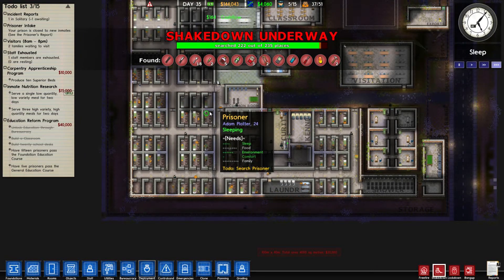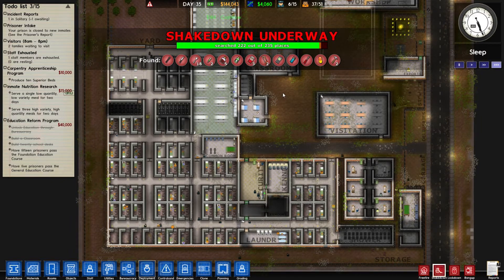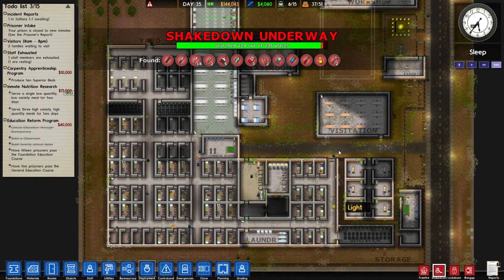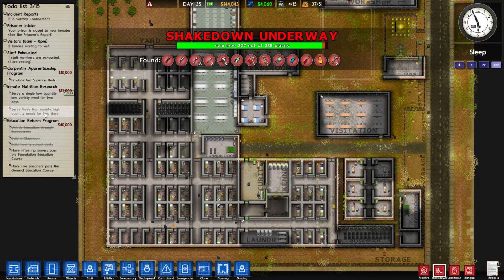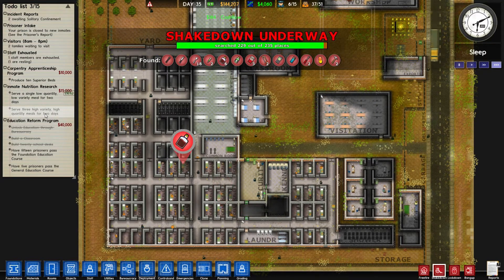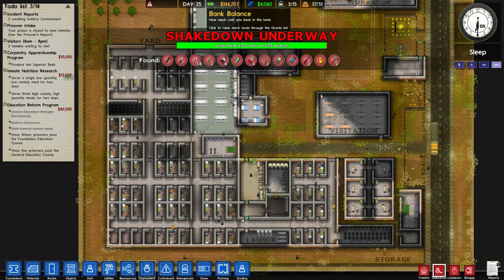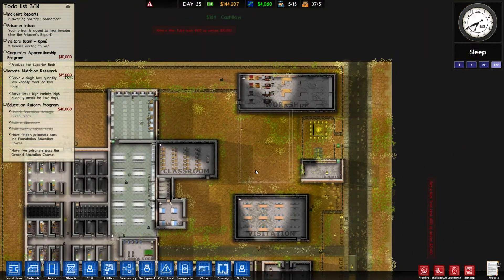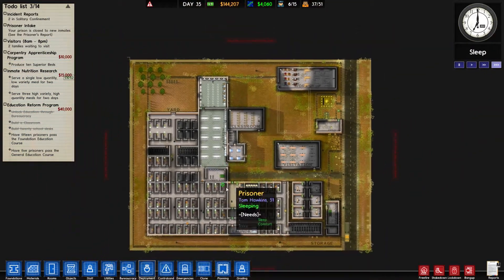Let's have a little look then - how are we doing? We're doing okay. This place is coming along okay. It's just now a case of waiting out and seeing what happens with these. I just don't want things to get too angry, but we're going to be fine. Once this one's done, we've just got to set it to three meals a day - they've got to be high quantity for two days, a little bit pricey, but we don't really care about the money right now. That must have been the end of the shakedown.